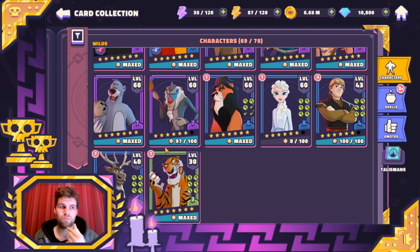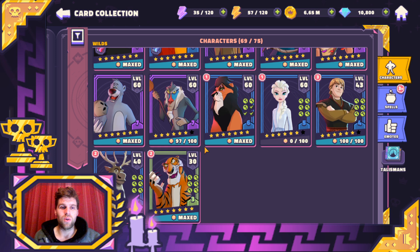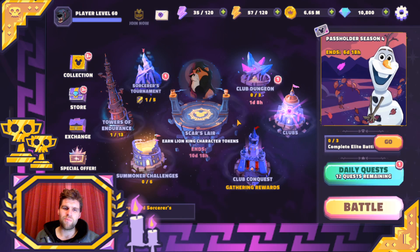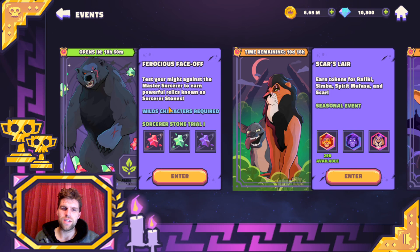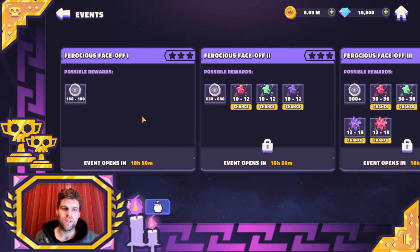They'll be able to do up to the three star. For the fourth, if anyone has got Mordu unlocked, that'll be a fourth — they'll be able to do the four star. And if anyone has also got Simba or Rafiki from doing the event, those will be options.